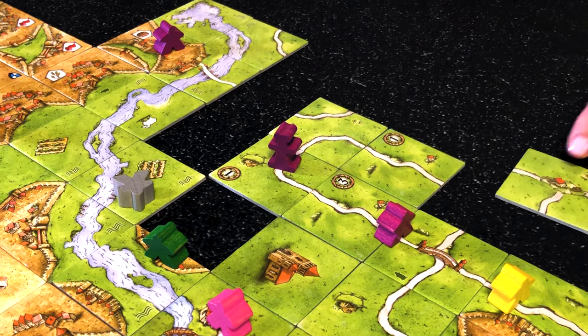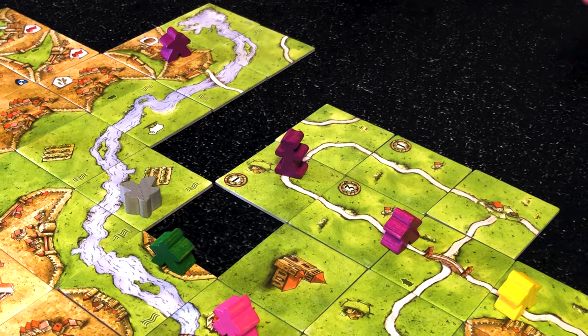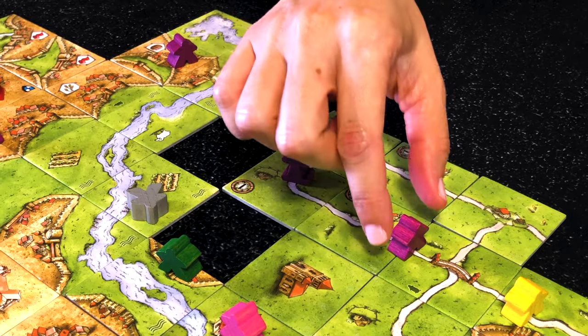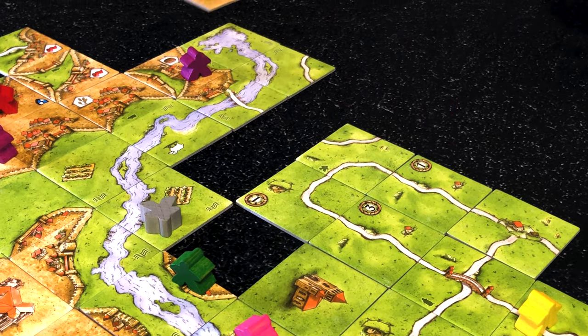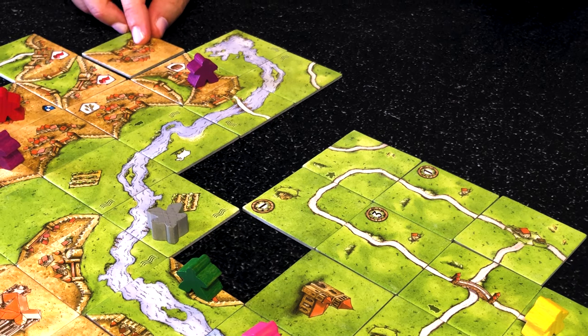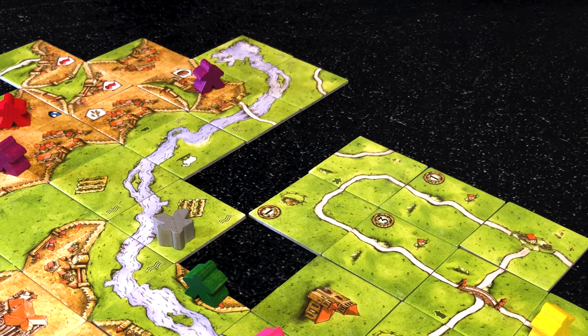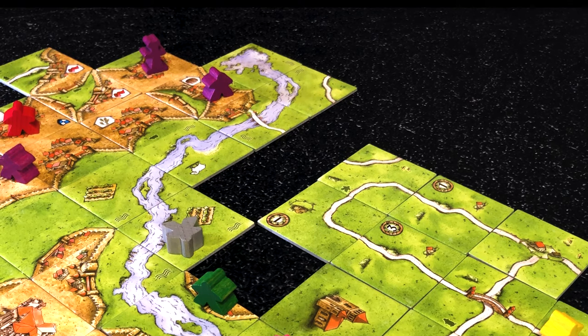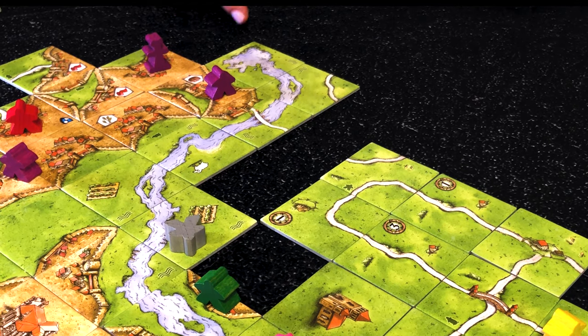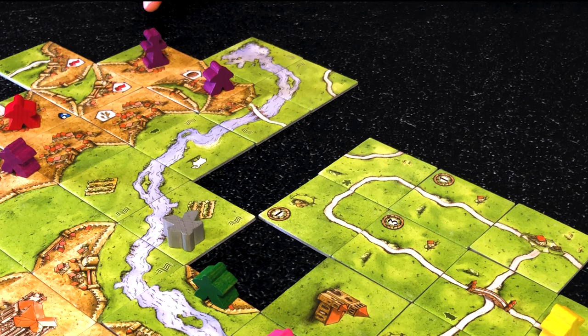Say in a future turn we get a closing tile and the road is now closed — we can take the follower and the builder. As a second turn, we get a new tile, place it here, and can immediately place the builder again. In future turns, every time you put a city tile there, the purple player can play again. You can have builders from several players on the same road and city.